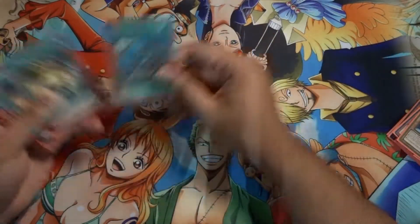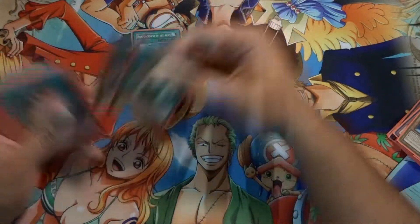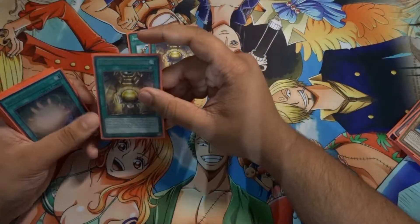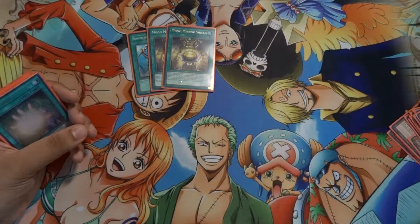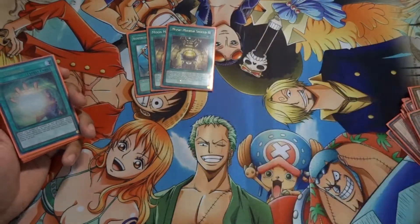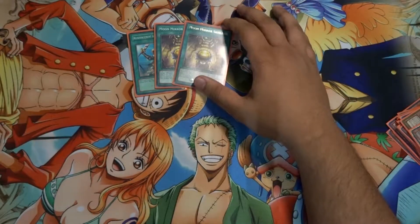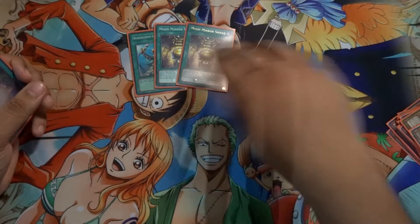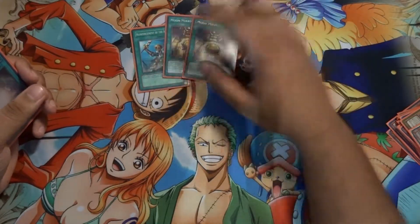For spells we have Reinforcement of the Army — pretty obvious if you play warriors. During the video I realized I do play Moon Mirror Shield, so we do play equip cards, which can work with Evocator Chevalier. Moon Mirror Shield works like I used in my Gravekeeper deck — when you attack your opponent, your monster's attack becomes 100 more than the highest attack or defense the opponent's monster has. Really good for destroying opponent's monsters, so I play two — one rare and one normal.